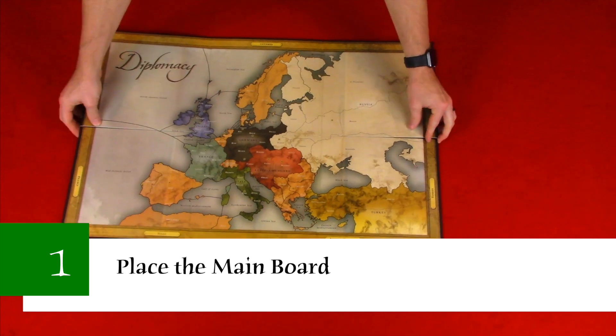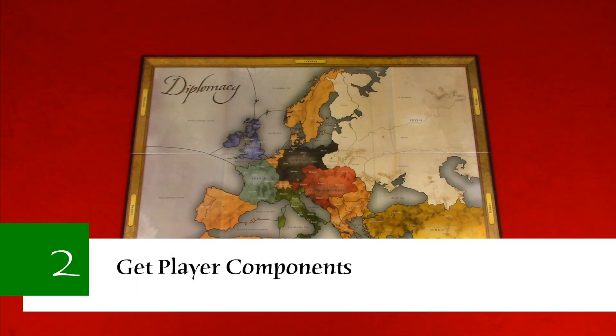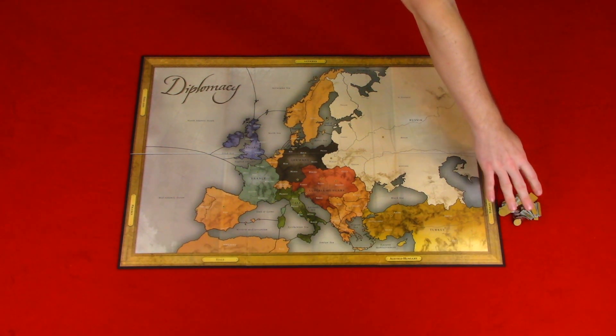Now let's take a look at the setup. We're going to be setting this up for a seven player game, which takes three steps. Step one: place the main board in the center of the play area. Step two: get player components. Select a country and get the corresponding control markers or flag markers, armies, and fleets of that same color.